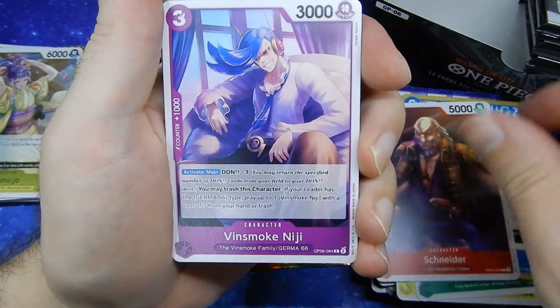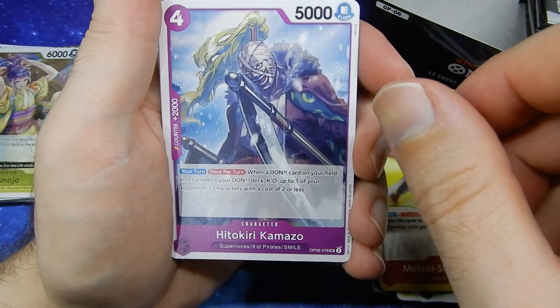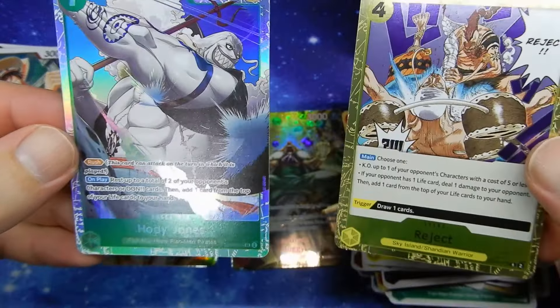We have Schneider. Vinsmoke Niji. Cerberus. Kawamatsu. Stage Card the Archmaxim. Zio. Meteor Strike of Love. Hitokiri Kamazo — I can never pronounce Killer's name properly. Daruma. Kumasi. Even now, still getting new ones, almost through the box. Holographic Monkey D. Luffy. And Holographic Tashigi. Then Gyro. Braham — this is the first Braham card. Dosan. Jigoro of the Wind. Genbo. Zeph. Raki. Whitesnake. Saga. Denjiro. Reject Holographic. And Hordy Jones Holographic.